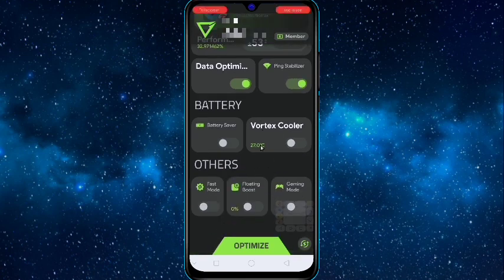Then you will get the option of 'Battery Saver' — don't turn it on or your device performance will be low. Then you will get the option of 'Vortex Cooler' — turn it on if you face heating problems on your device. Then you will get the option of 'Fast Mode' — enable it, along with the floating window.